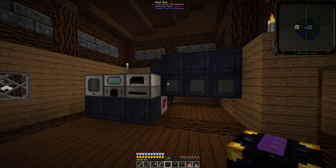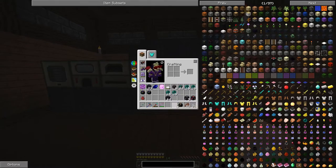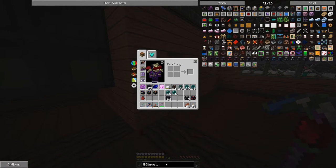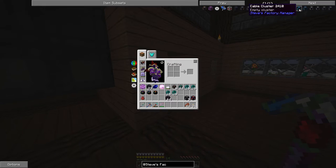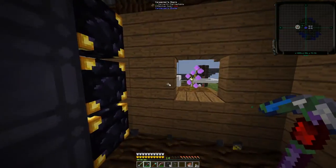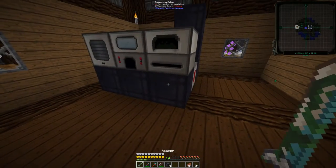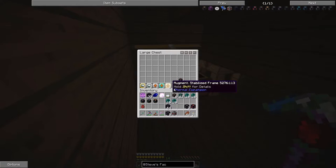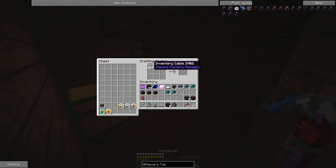Now the problem is we can actually compact this using something in Steve's Factory Manager called a cable cluster. So we're going to tear this all back down. We're going to take that out and get the redstone emitter — let's build some of these. We need to build 12 of these guys. So we'll put 12 up like so, and then we've got our cable cluster. One of them we want to mix with a camouflage and the redstone emitter.